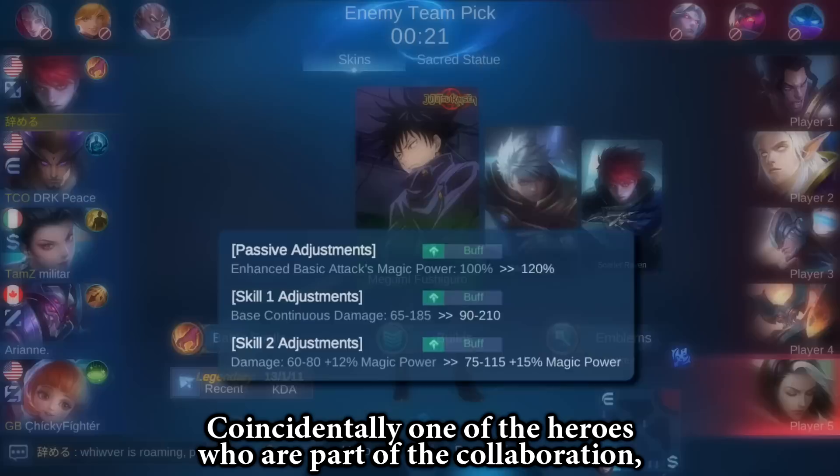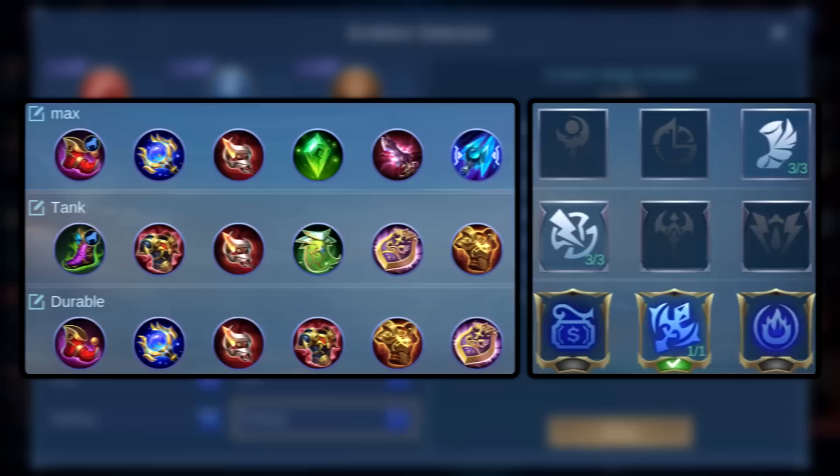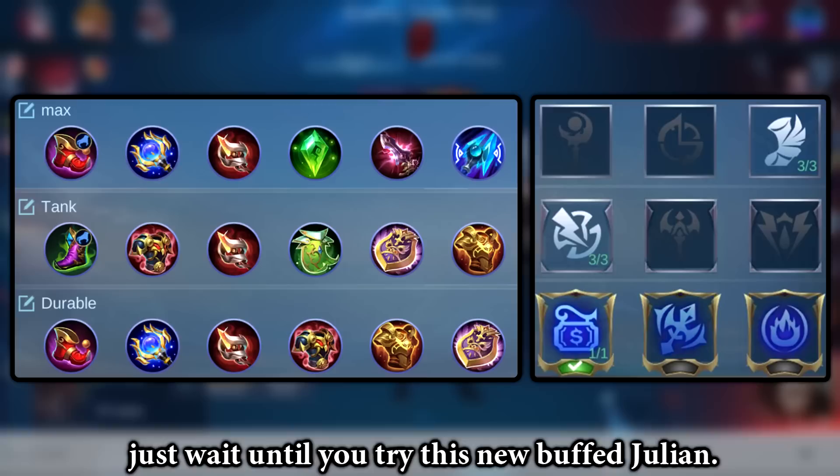One of the heroes who are part of the collaboration also got a really nice buff in the recent update. Julian is now borderline OP. If you thought that his first skill dealt a lot of damage back then, just wait until you try this new buffed Julian.